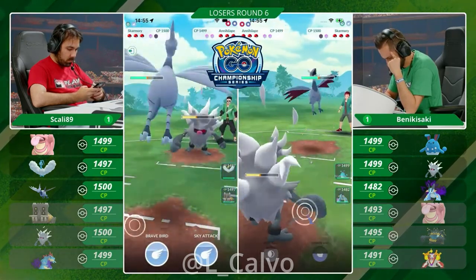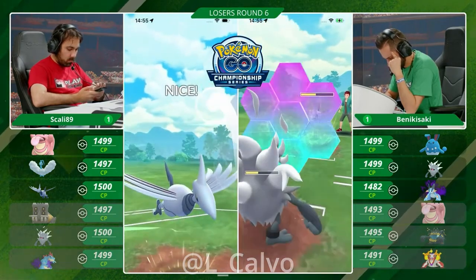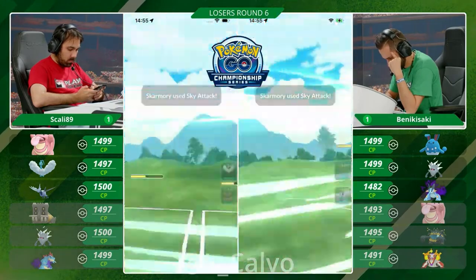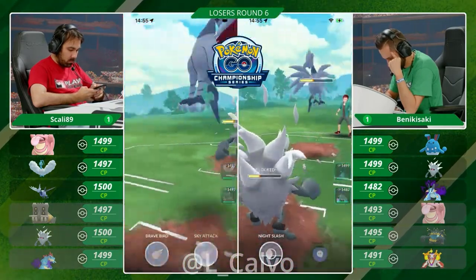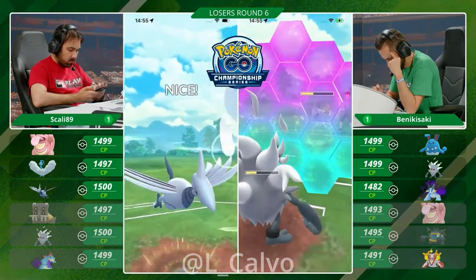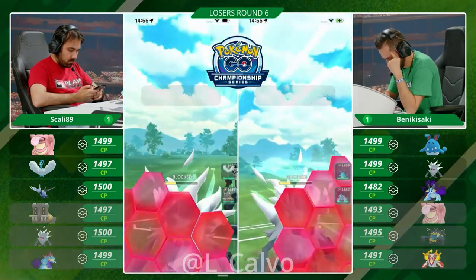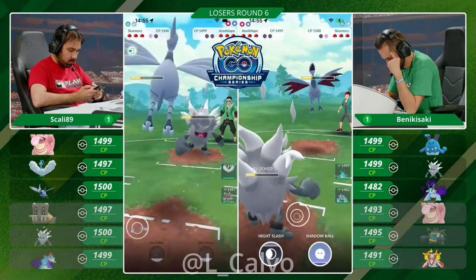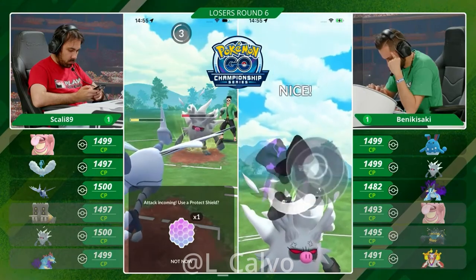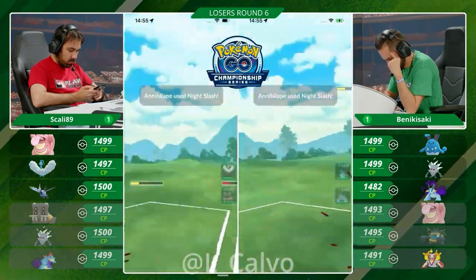He went pretty weak to the Feraligatr — he might try to bait it out at some point. We know there's no Feraligatr, but Benikisaki doesn't know yet. We're going to see a Sky Attack shielded here. Scully already almost has another one loaded — farms up one more, throws here. Is Benikisaki going to invest a second shield? Yes, and I think this is going to be a very close range as to where two Night Slashes can knock out. Switch advantage is so important — Scully's going to lose switch advantage because the Annihilaape outpaces. The Night Slash is not going to knock out just yet.